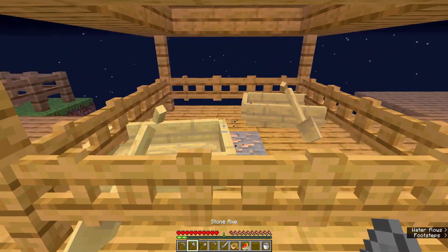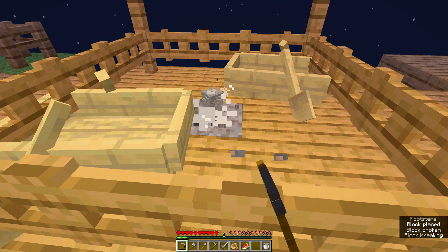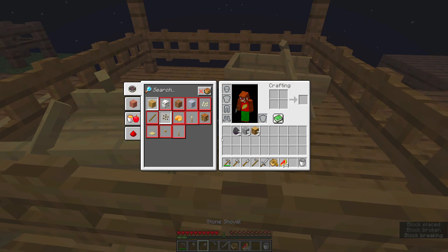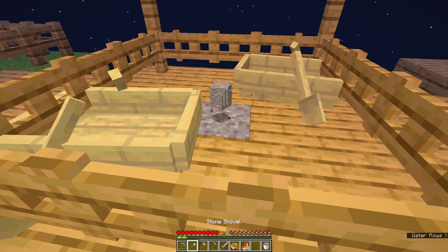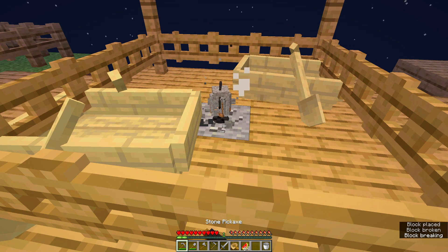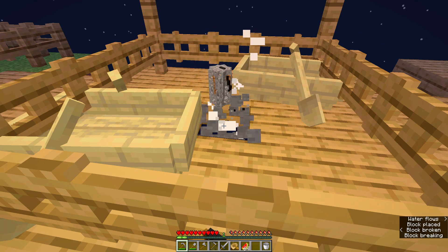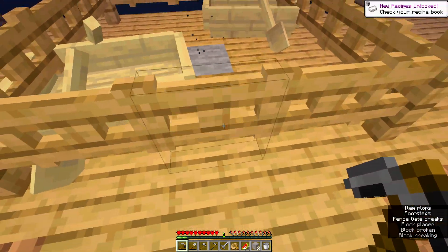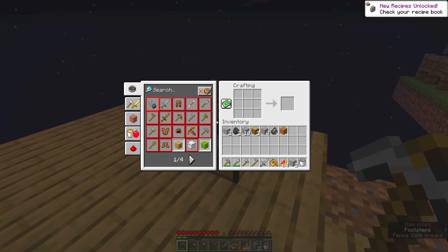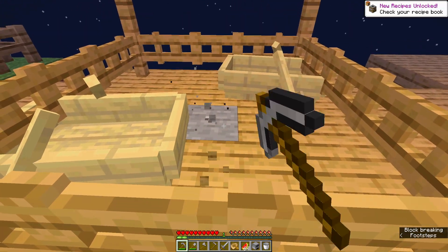Here we go. I am gonna want this iron obviously, and I am gonna want a furnace. Probably bring that here because I think that's gonna be the most common. Shovel and pickaxe. That should be plenty for me to go ahead and make a furnace. Yes, it is. Good, wonderful. Furnace is important. And two iron — I can make shears pretty quickly. That's good.